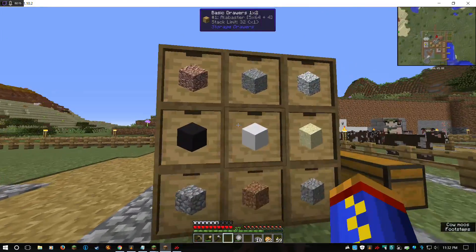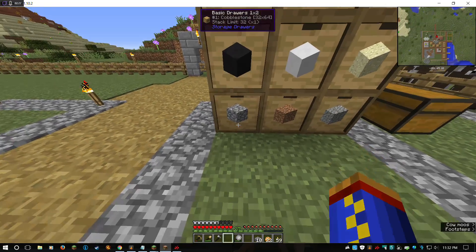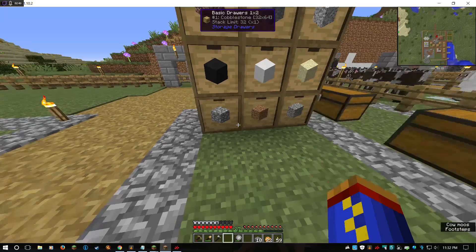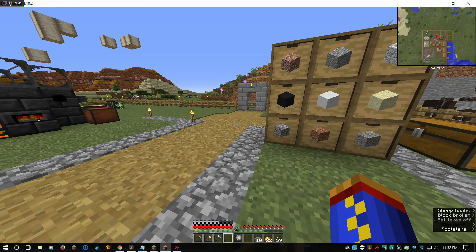I put some basic drawers in here — it's kind of like barrels from Java or any of the other mods that add barrels. These you can upgrade. If I shift right-click, you can see it's got five upgrade slots. You can take them in and out as you desire, which is a little easier than some where you have to put them in sequence like tier one, tier two, tier three. Here you can go straight to whatever tier you want.